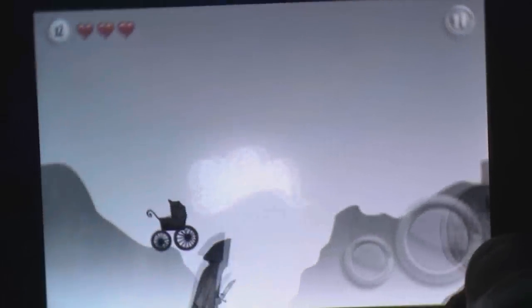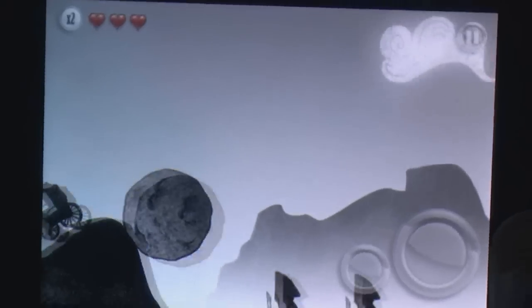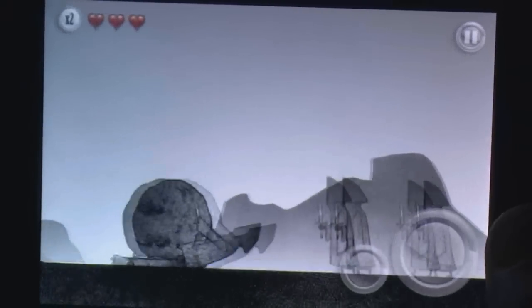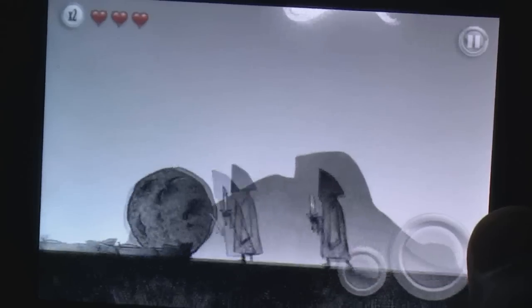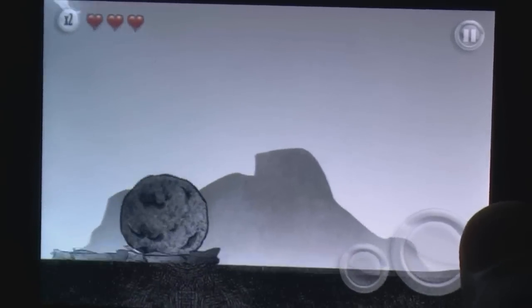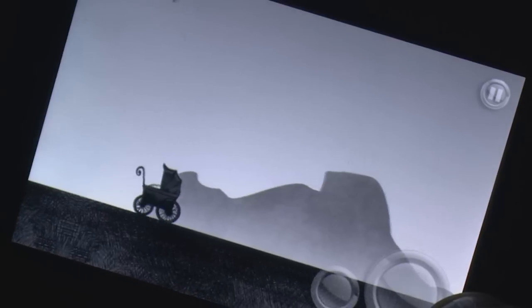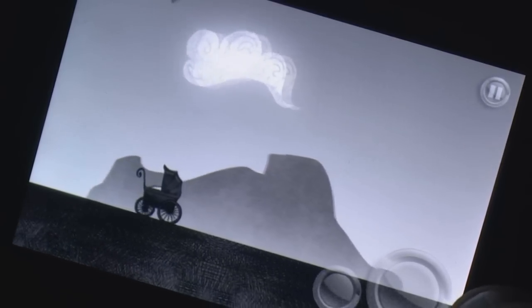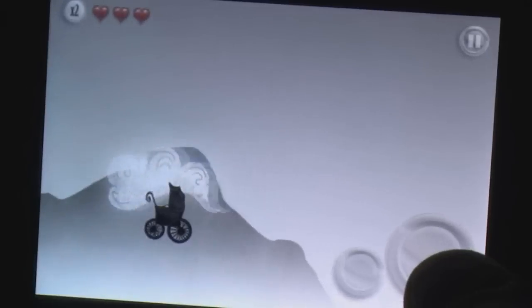Grimm by Robox Studios is a quirky platformer that places style before gameplay, wrapping itself up in a cloak of macabre, black-and-white Victorian-inspired etchings that are offset by the amusing premise of needing to control a carriage to return a lost baby back to its uncaring parents. The setting is quite bizarre but charming at the same time and not unlike an abstract children's novel. This is further reinforced by the poetic musings between each level that act as a story bridge between each of the game's ten varied worlds.